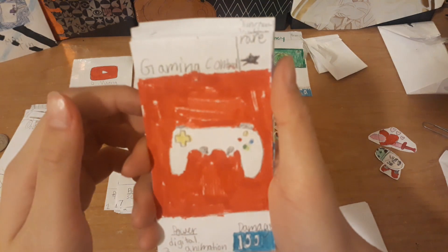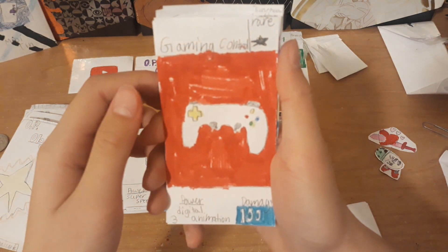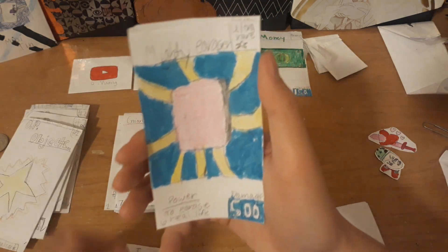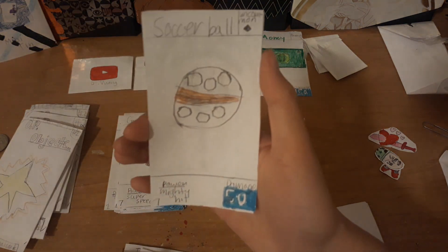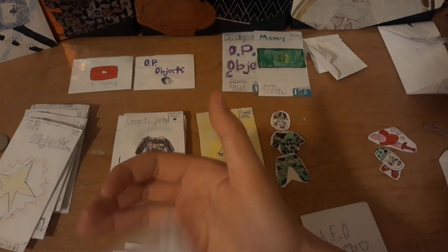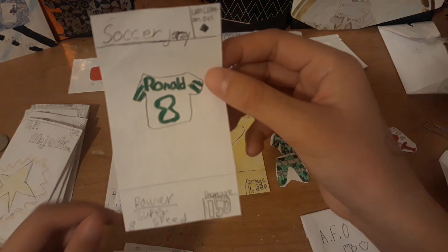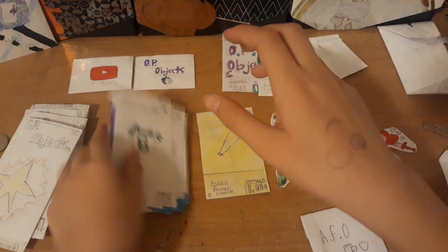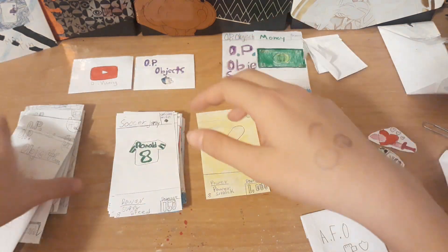Tin can, history book - wow, it's the pack art! Gaming controller, steel band, fortune teller, mighty eraser, soccer ball, soccer jersey. Ronald - I didn't even color that. Wow, I am so good at art guys. I am so good at art.